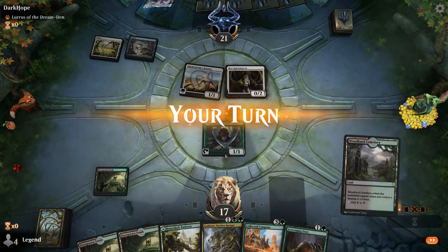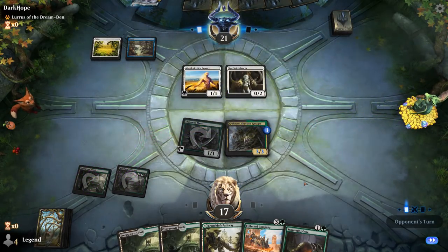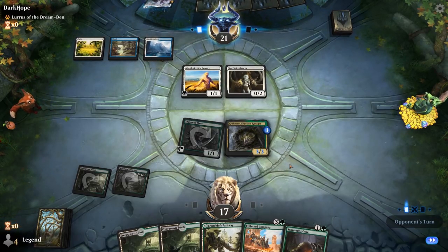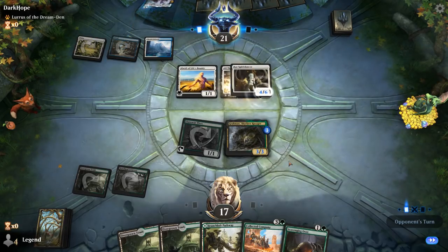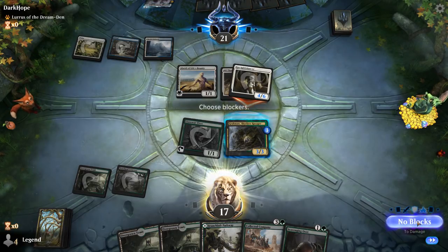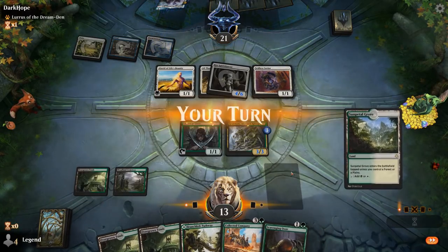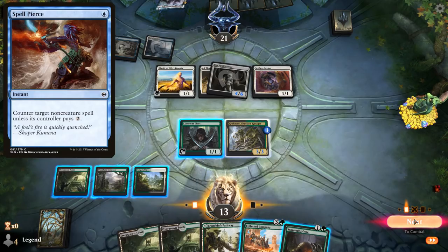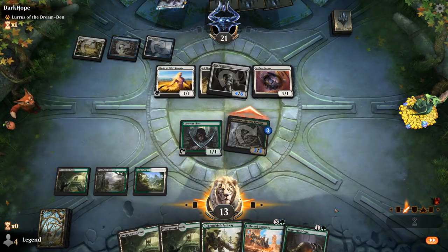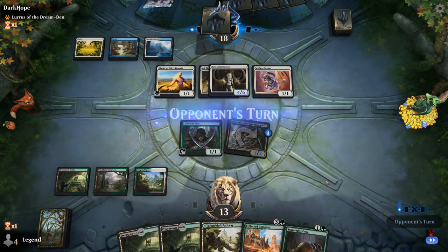And there's the turn two Spirit Dancer. Play a Gregmaw, and there's the next turn we can Company. All That Glitters turns it into a 4/6 — probably take it for now. Do I need to Company now or do I wait? I don't think my opponent is playing Spell Pierce necessarily. I'll attack with the Gregmaw and then let damage happen — there's a chance we can catch the opponent off guard with Company.